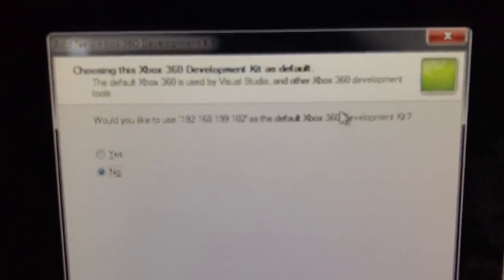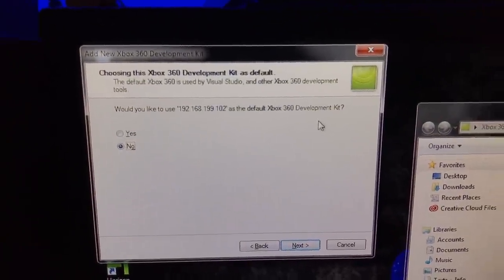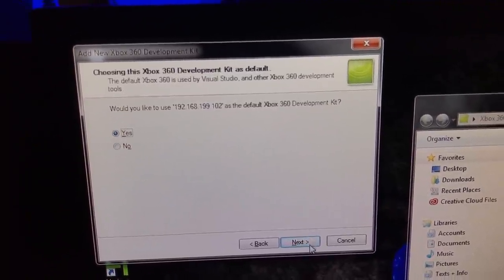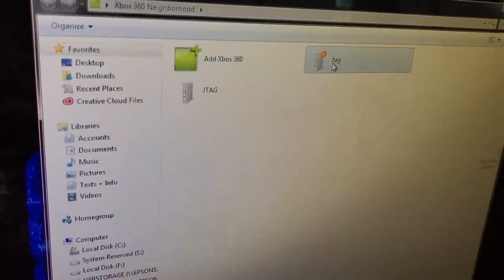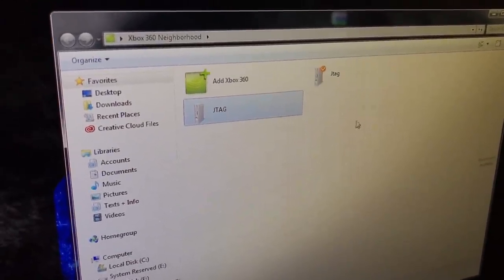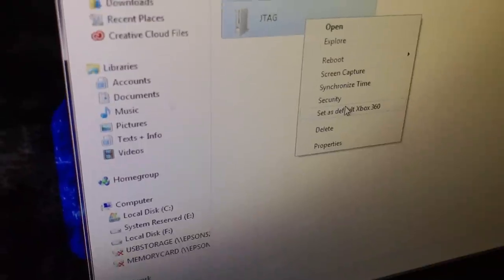It's asking if I want to use it as a default 360 console. Now, if you're going to be using mod tools and stuff like that, you're going to want to click yes, and then click Next and Finish. Now, if it's not set as a default console, your mod tools won't connect to your Xbox. If you do already have something added, you can just right click on it and then click Set as Default.